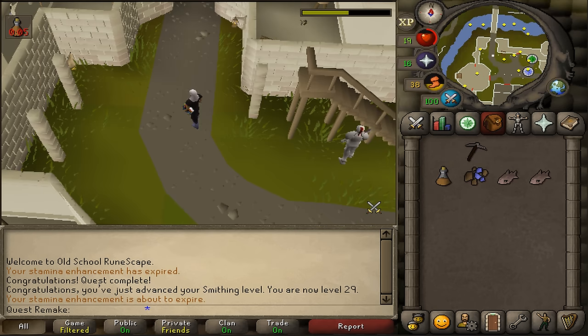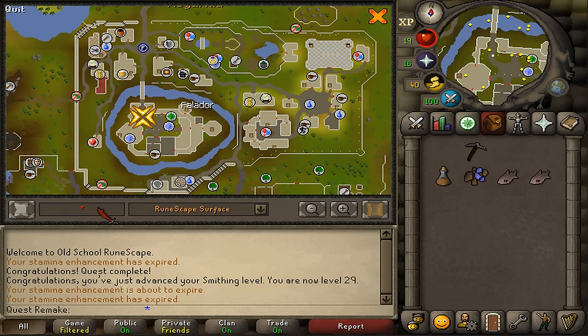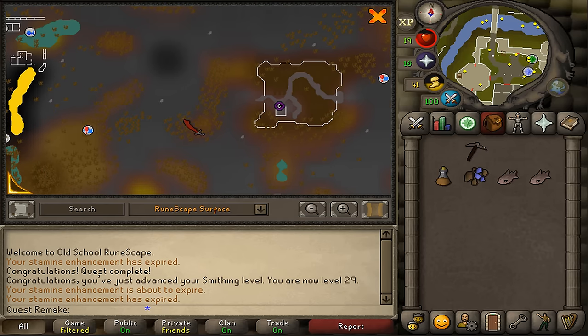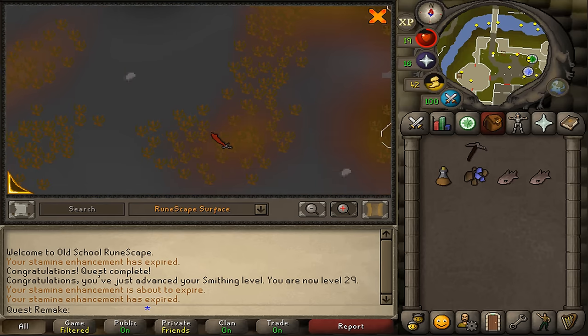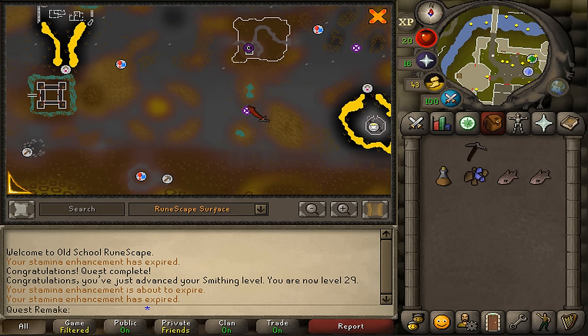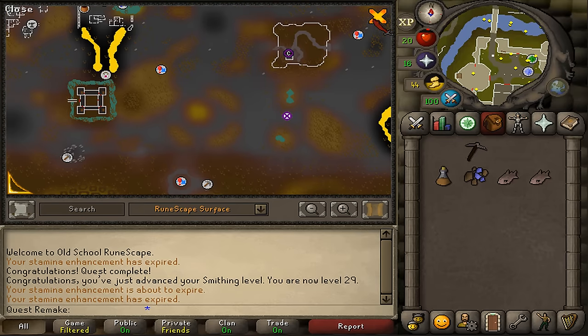If you do not have the mining level or the smithing level to get 2 iron bars, there is a spawn point in the wilderness. Simply go to your map and type in Graveyard of Shadows — located west of it there should be 2 bears, and inside of this forest you will find 1 iron bar spawn. Hardcore or Ultimate Iron Man should easily be able to get those iron bars.